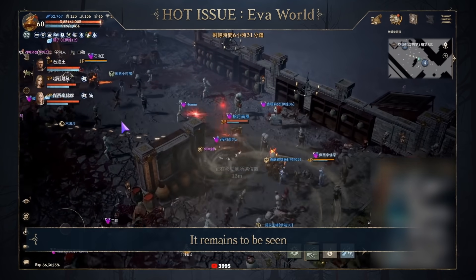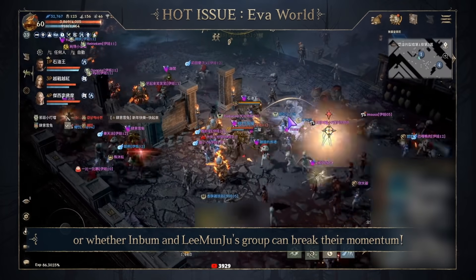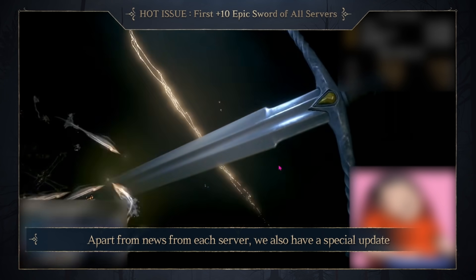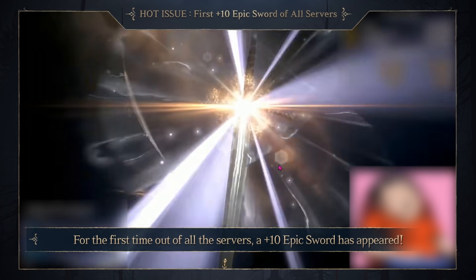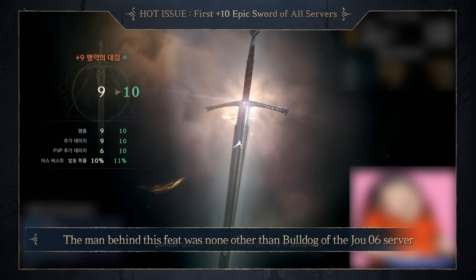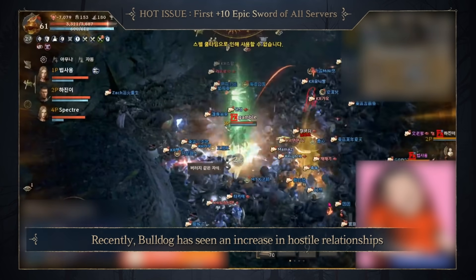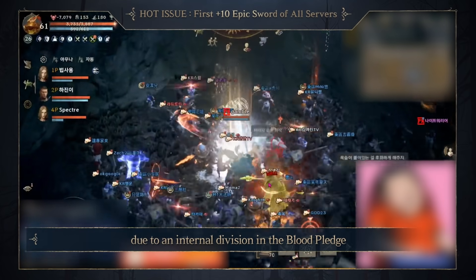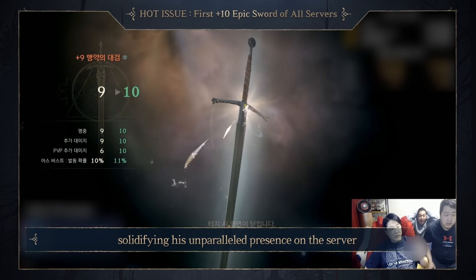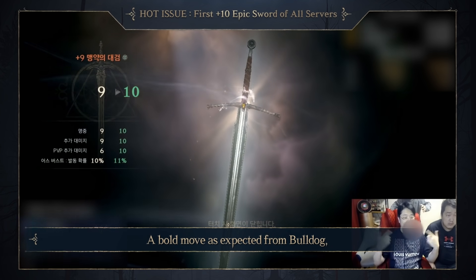It remains to be seen whether the powerful Taiwanese groups can continue to dominate the EVA world, or whether Imbam and Lee Moon-joo's group can break their momentum. Apart from news from each server, we also have a special update. For the first time out of all the servers, a plus-10 epic sword has appeared. The man behind this feat was none other than Bulldog of the Zhou VI server. Recently, Bulldog has seen an increase in hostile relationships due to an internal division in the Blood Pledge. Nevertheless, he achieved the first plus-10 epic sword, solidifying his unparalleled presence on the server. A bold move as expected from Bulldog.